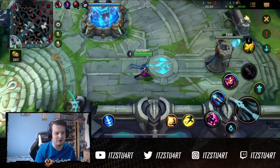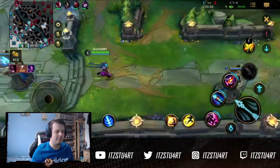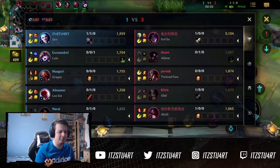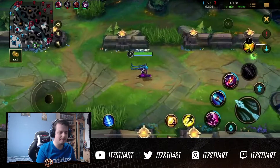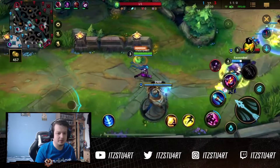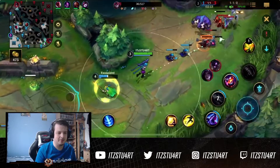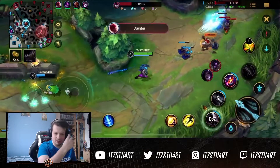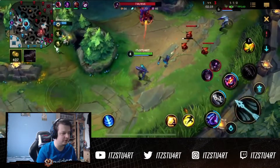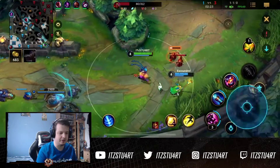With Jinx Lulu the main thing you want to prioritize is scaling. You want to scale up because you have a much better late game than Kai'Sa. You want to make sure you farm up to deal a big amount of damage later on. Excoundrel needs to back here so I need to play a little bit passive. I think he's waiting for his Locket — getting Locket as your first back as support is really really important.